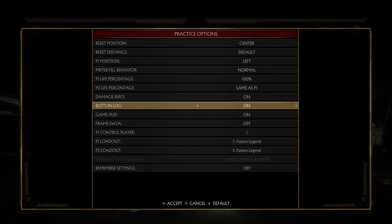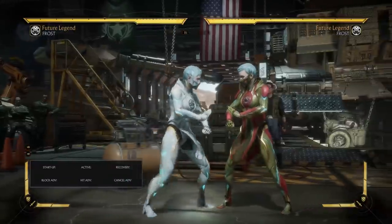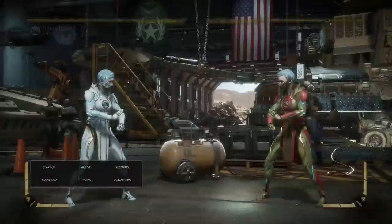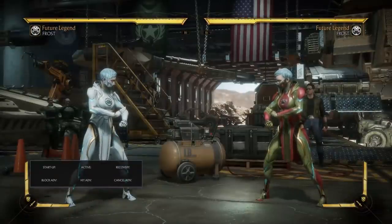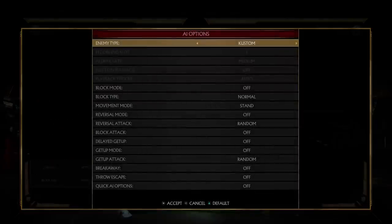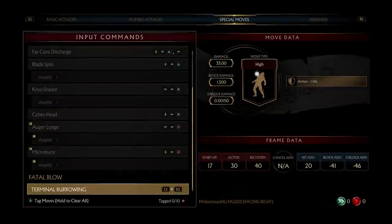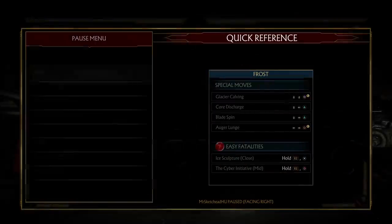You want to have damage info, button logs, and all that on. You can also turn frame data on, however it might be a little bit confusing because it puts up the hit advantage and cancel advantage as well. Whereas if you go into the menu screen, you just have to look at startup and block advantage - you'll be good to go.